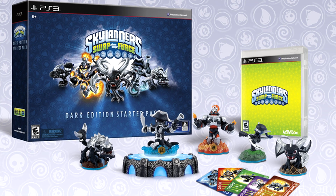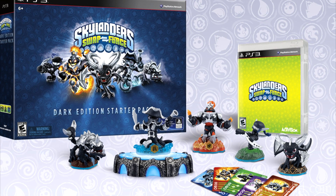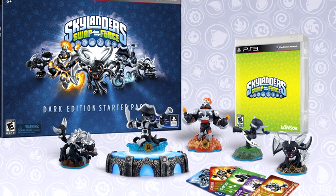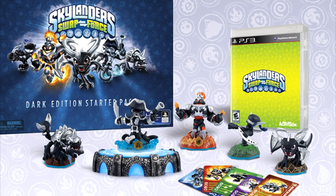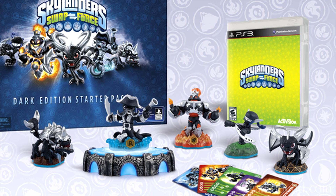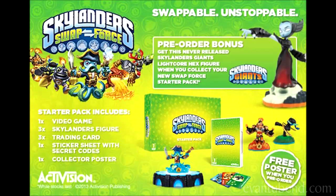Well here's what you get in the Dark Edition: one video game, one portal power, five exclusive Dark Edition Skylander figures, one mega character poster, five sticker sheets with secret codes, and five trading cards. The only real difference is that you get two additional figures — the regular starter pack has three, but this one you get five, and they will be the special Dark Edition.